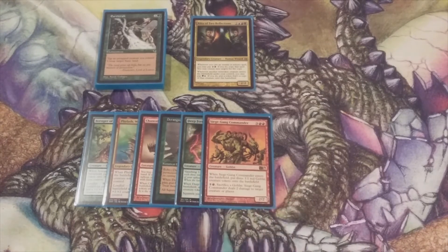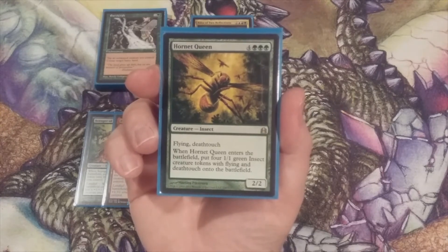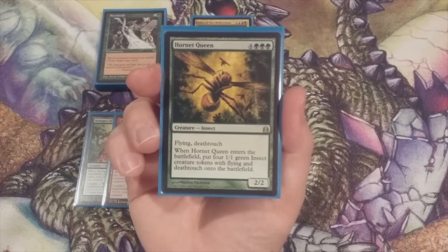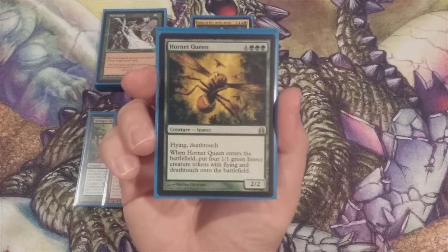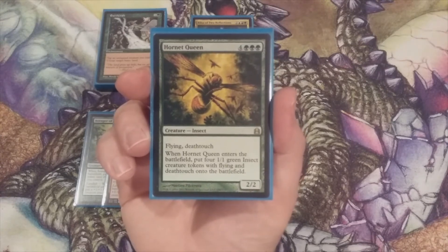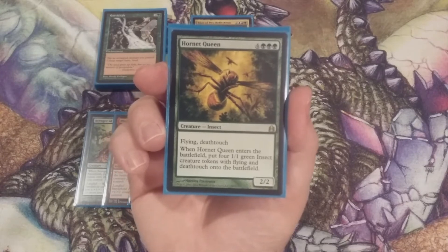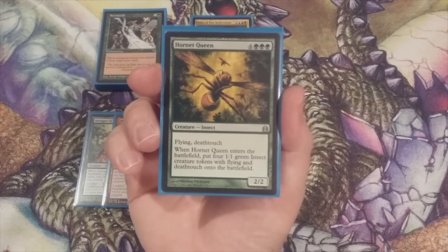Card number seven is Hornet Queen, suggested by an MTG Burgeoning subscriber — thank you! For four and triple green, we get a 2/2 flying deathtouch creature that when it enters the battlefield creates four 1/1 green insect tokens with flying and deathtouch. For seven mana we're creating six power and six toughness across five bodies, all of which fly and have deathtouch — tremendous combat deterrence, and another great target for Riku's copy ability.